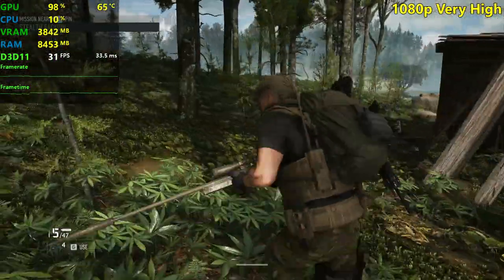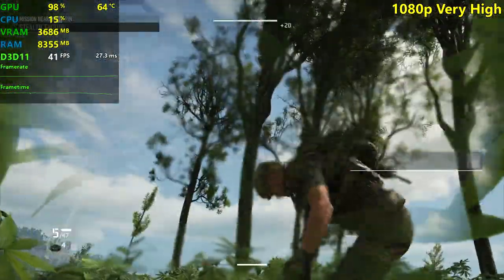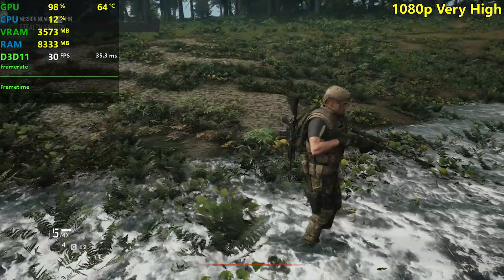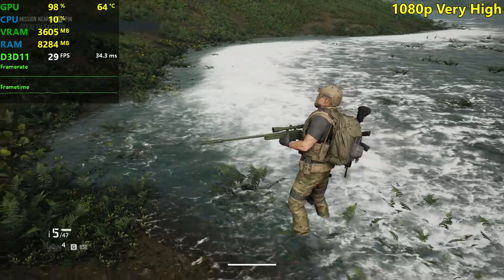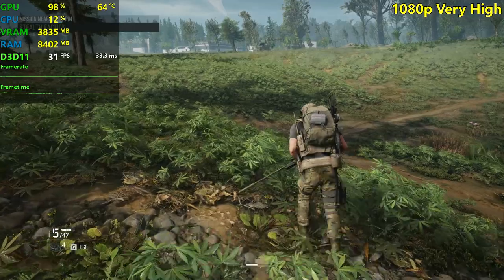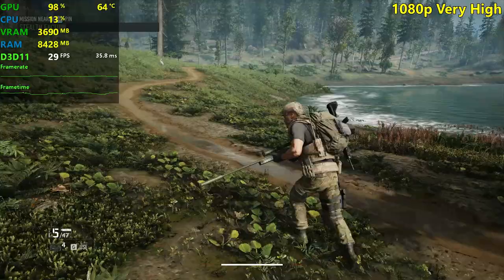We're really close to 30 FPS here on very high settings — this is like a console-like experience. If you plug in a controller and lock it at 30 FPS, it could work. Now the water looks interesting but doesn't look very watery because of the waves. If you are looking for a console-like experience and can't reach 60 FPS, maybe just lock it at 30 and play on very high settings, because the game looks incredible. The textures on that little leaf or flower were amazing.